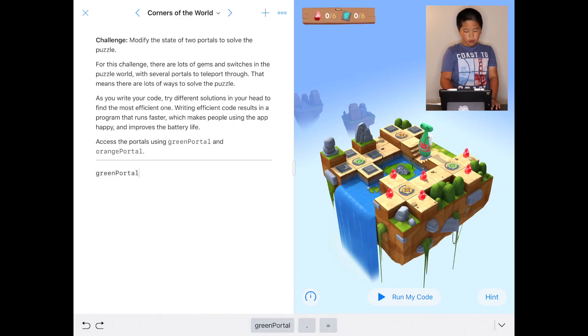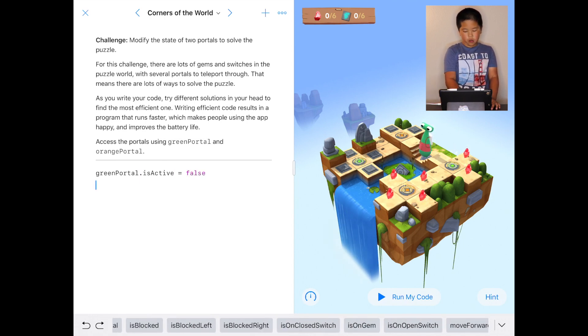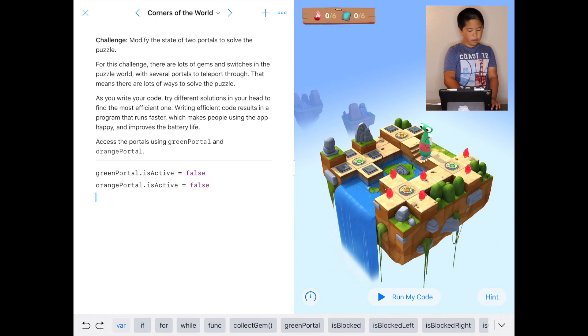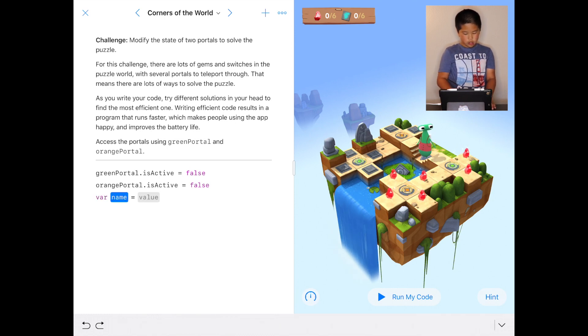Tap the end of the code. We put greenPortal.isActive equals false, do the same for orangePortal, then after that we're going to do the variables for gemCounter and switchCounter equals zero, then we do another one and then after that we do zero.